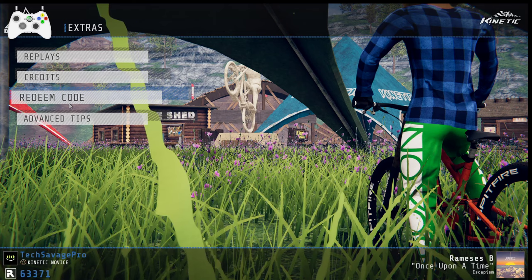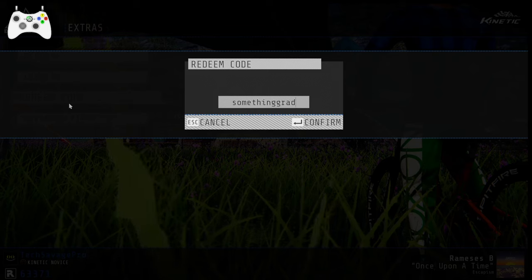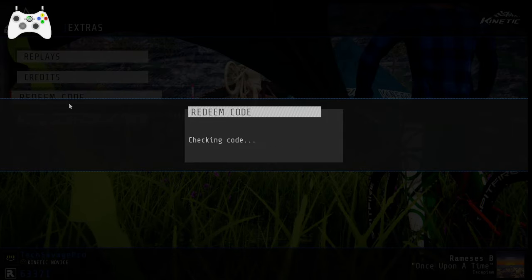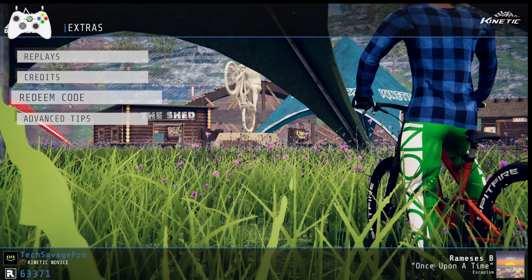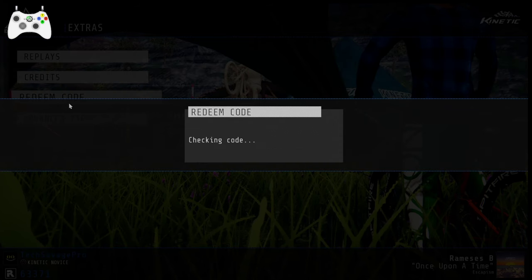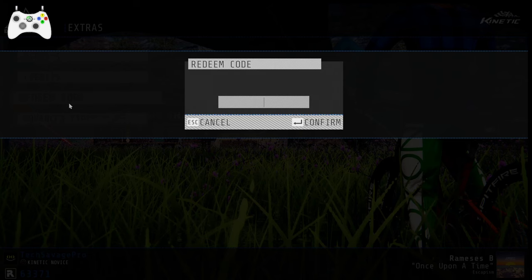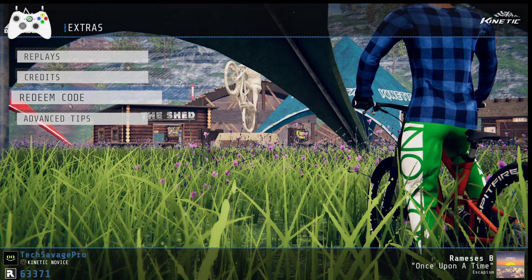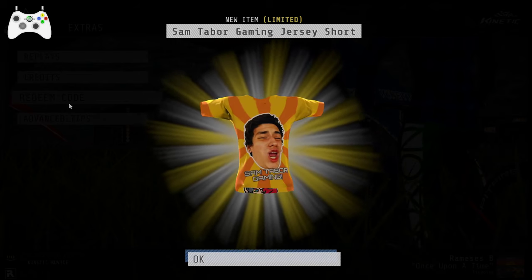Another one is Something Rad — that gives us a Something Rad jersey. And then some more YouTuber gear, like Toasty — I've actually watched some of his videos. So Toasty Ghost jersey short. That's actually what made me find out about this game. Then Tabor — I spelled it wrong first so it said invalid code, but it's actually Tabor, and that gives us his shirt: Sam Tabor.